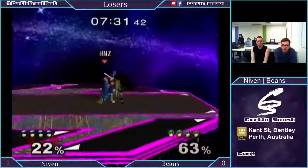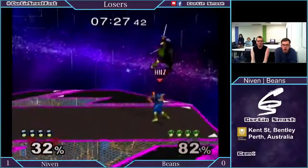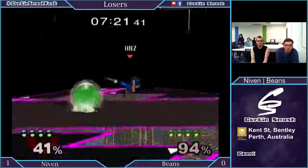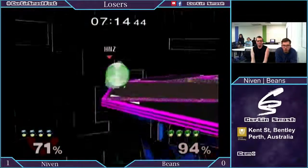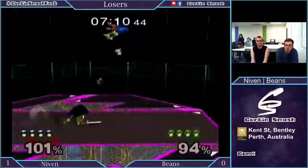Oh wow, that was a random forward smash — kind of a bit of an over-commitment there by Beans. Looks like Beans is doing a lot of approaches on shield that he's just getting grabbed for. Niven really isn't capitalizing on it, but it's definitely something Beans should be watching out for.